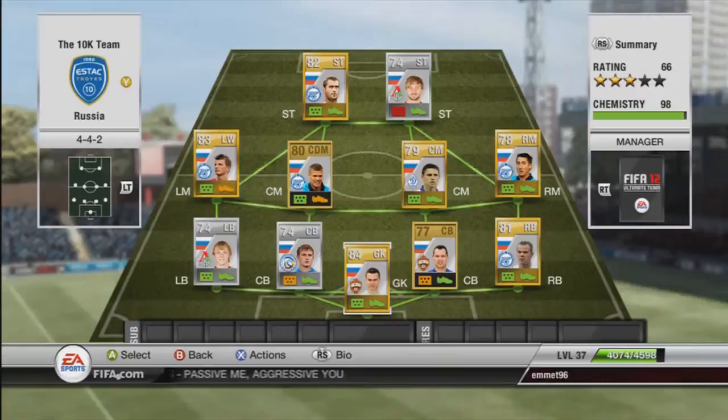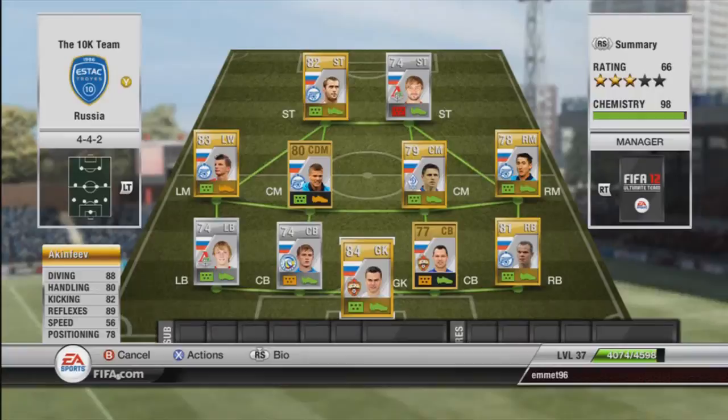Hey guys, FIFA Time here. We're back for episode 3 of my 10k squad builder, and today we go to the big nation of Russia - Soviet Russia. Our goalkeeper cost me a thousand coins.